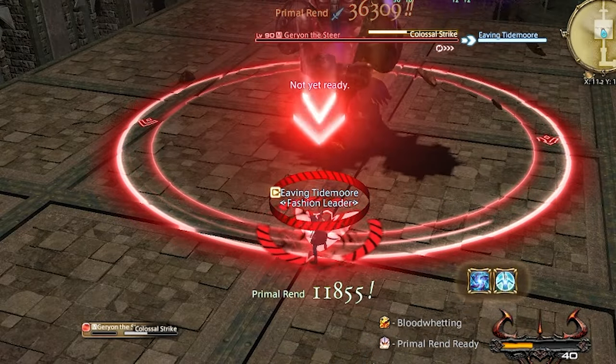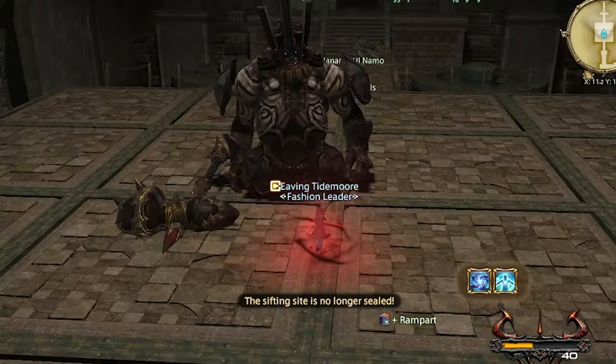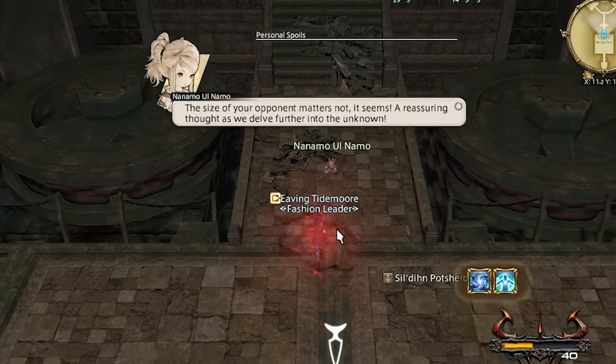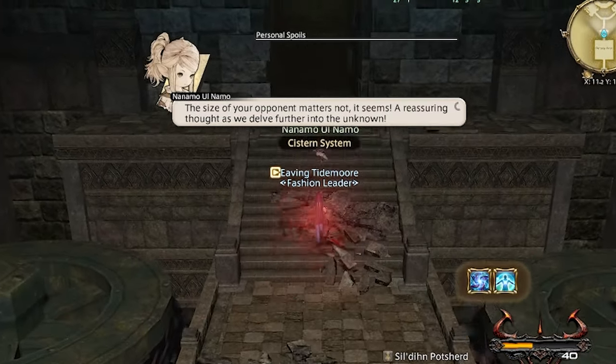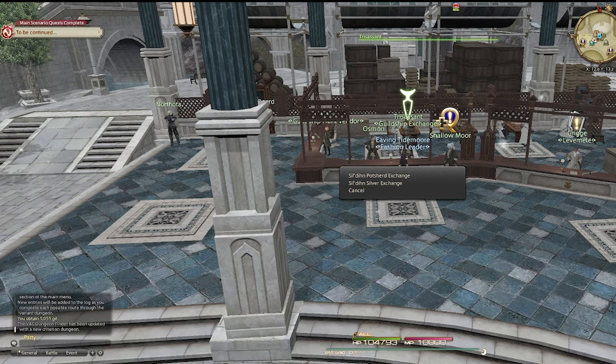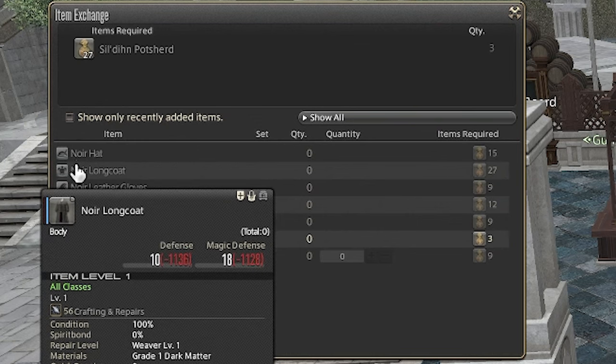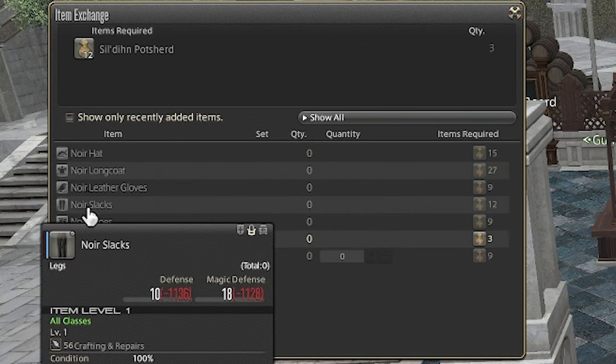Unless you are working on getting the completion mount, always choose the same path as Nanamo. You will have to defeat two bosses, each dropping Sil'dihn Posters — one from the mid-boss and two from the last. These can be used to buy various cosmetics from the vendor in Old Sharlayan and will be our main source of gill-making for this run.